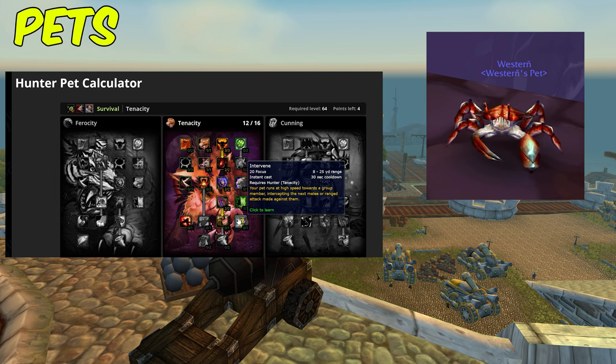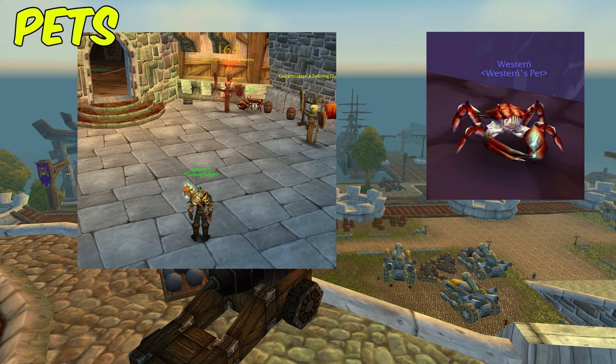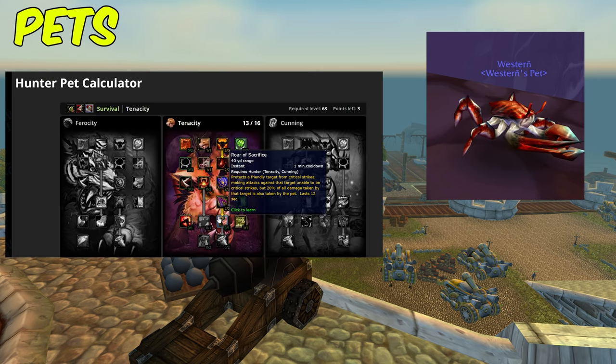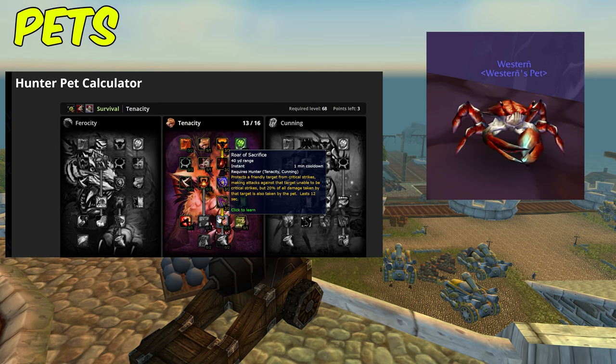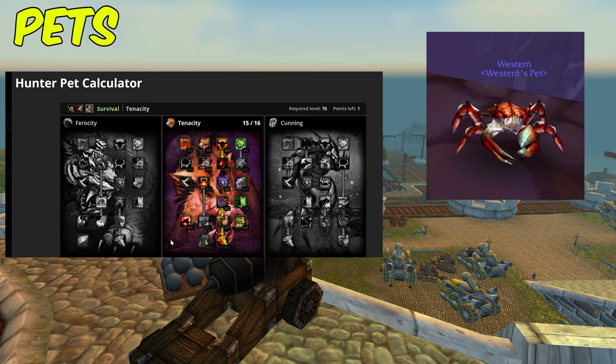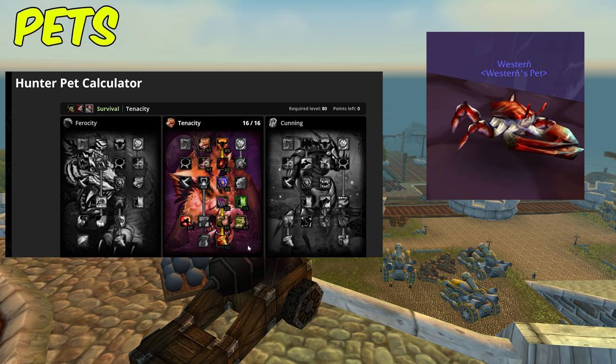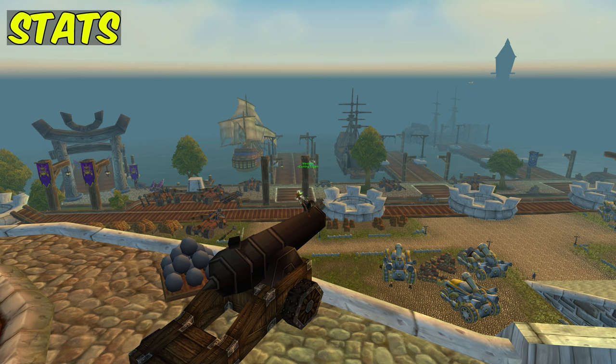I take Grace of the Mantis and one point into Great Resistance, though you could put it into Culling of the Herd instead. Intervene is a very useful ability — it causes the next melee or ranged attack against you or a teammate to be intercepted by the pet, and also gets your pet back to you quickly. Roar of Sacrifice is probably the most important pet talent: it prevents your enemy from critically striking you for 12 seconds, which is extremely useful in PvP. I also take Last Stand for survivability and end with Wild Hunt.